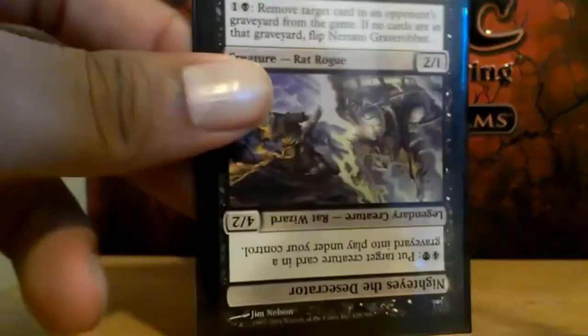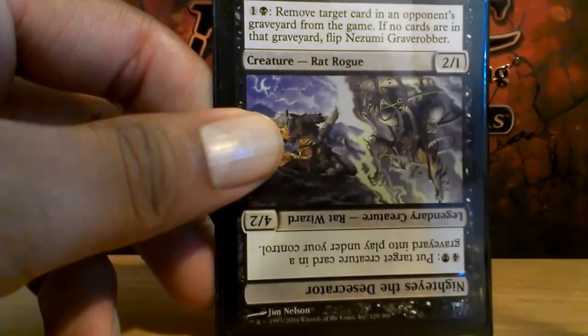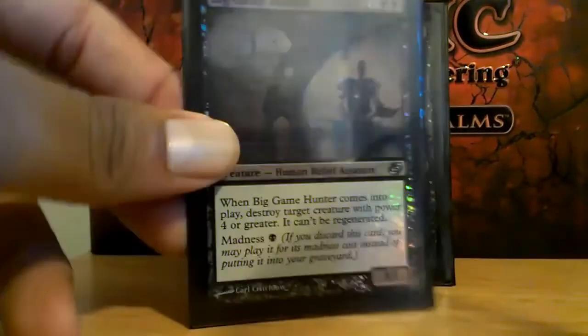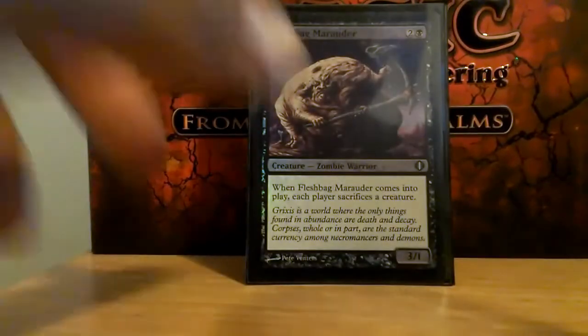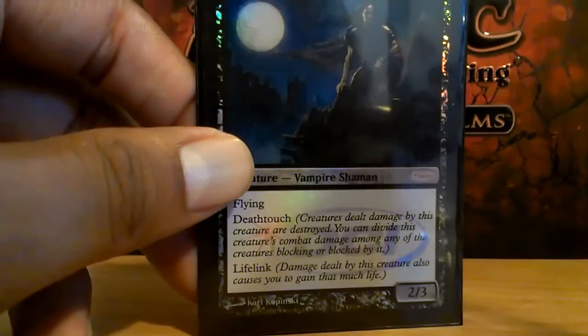Gravedigger — great card, it's graveyard hate and reanimation all in one. Withered Wretch — graveyard hate. Big Game Hunter — gets rid of big creatures so I can reanimate them later. Fleshbag Marauder — gets rid of creatures so I can reanimate them later. Vampire Nighthawk is a great blocker early or late game.